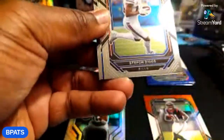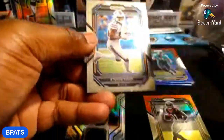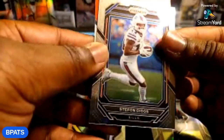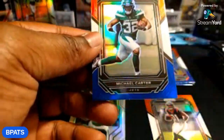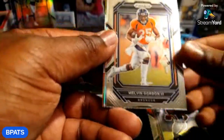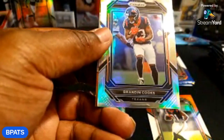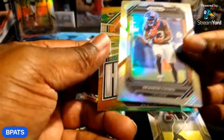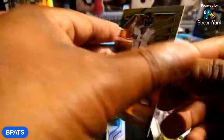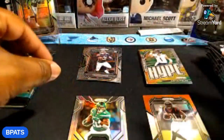Deebo Samuel, Stefon Diggs, and a rookie in the back — Trevion Ebner, can't say I've heard that name. A red white and blue vet, Michael Carter. We always pull Jets — shout out to Jet Man! Eli Manning, Melvin Gordon. Got another silver — Brandon Cooks vet, new Dallas Cowboy there. And a Hype Justin Fields, nice.